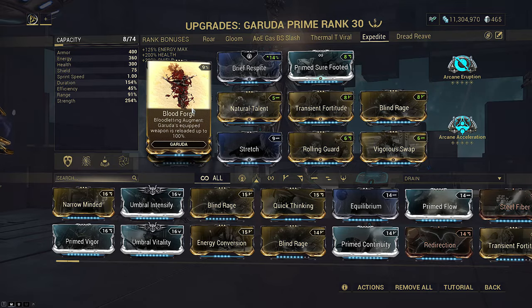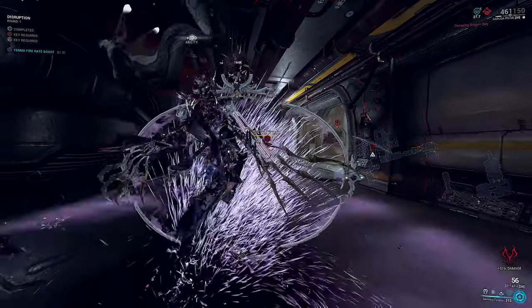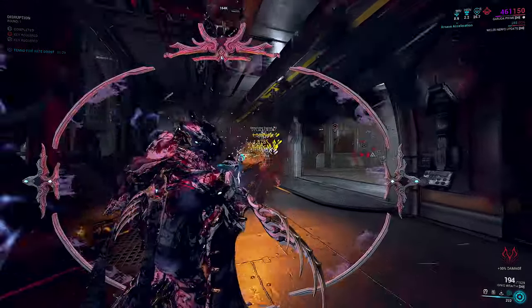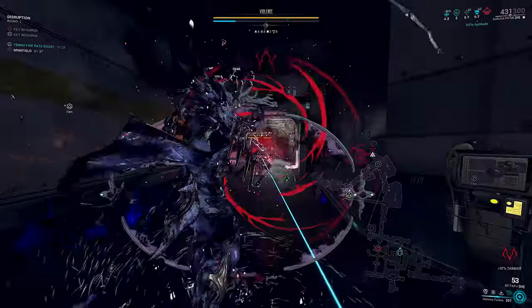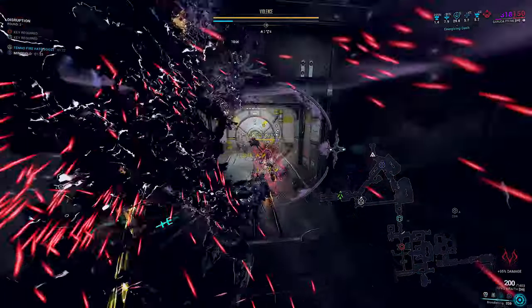Bloodforge lets you instantly reload weapons as you prepare for the demo or need to recover mid-DPS rotation. Basically: look at the demo, prime the crap out of it, cast your 4 and shoot with your DPS weapon, then spam Expedite until it's dead. If it nullifies Seeking Talons, just cast your 4 again before you spam Expedite.